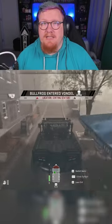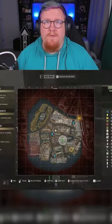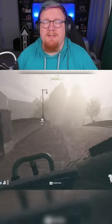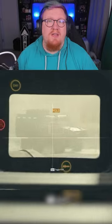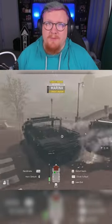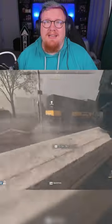With 17 minutes and 15 seconds left in the match on Vondell, the Bullfrog will enter the map either via the roads or the water. In order to deal damage to this boss, you'll need to position yourself ahead of where it's driving to or use a car to chase behind. But be careful because it will throw out proximity mines in its trail.